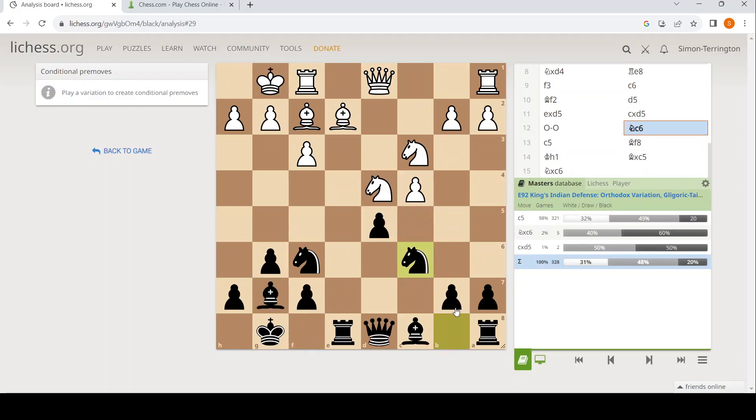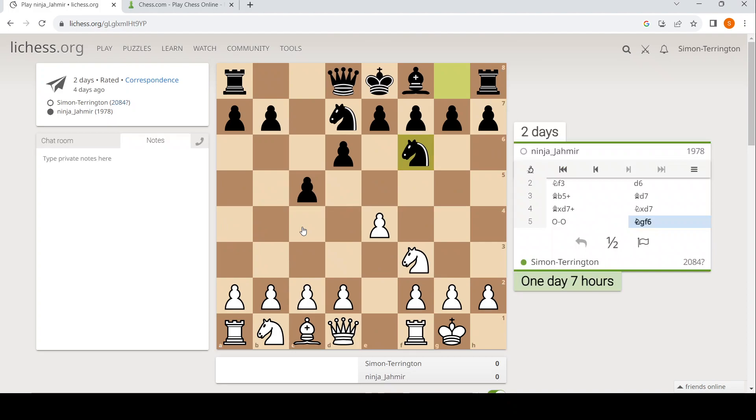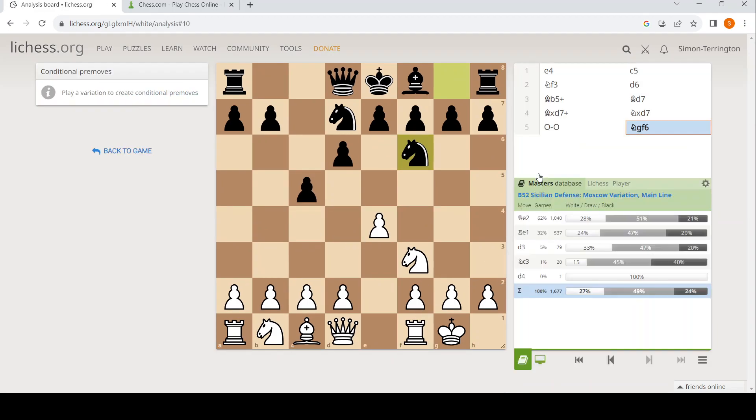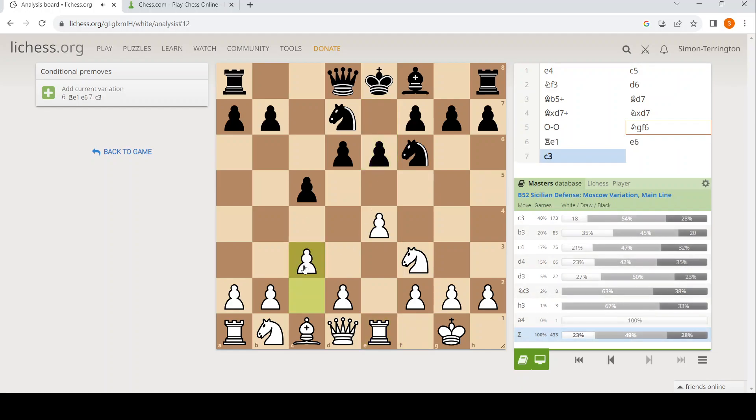So okay, let's wait for c5 and work out what to do with it. Knight f6 is very natural. I assume we play rook e1 — oh, queen e2 is more common. Rook e1 gives black more chances, but rook e1 is so natural. e6, c3 — yeah.